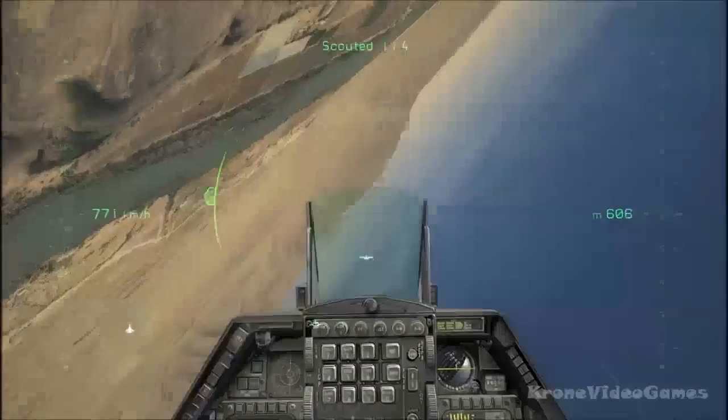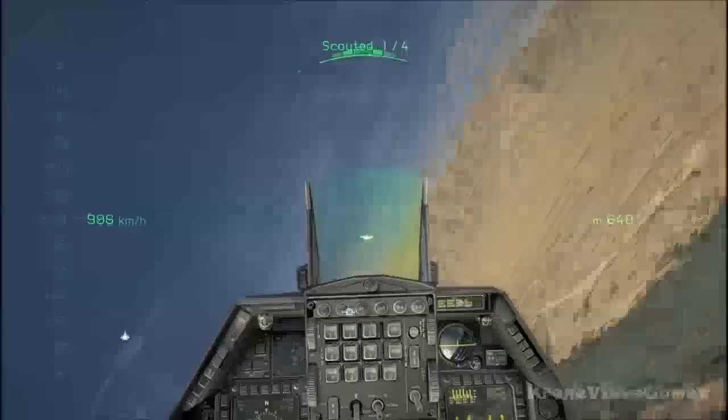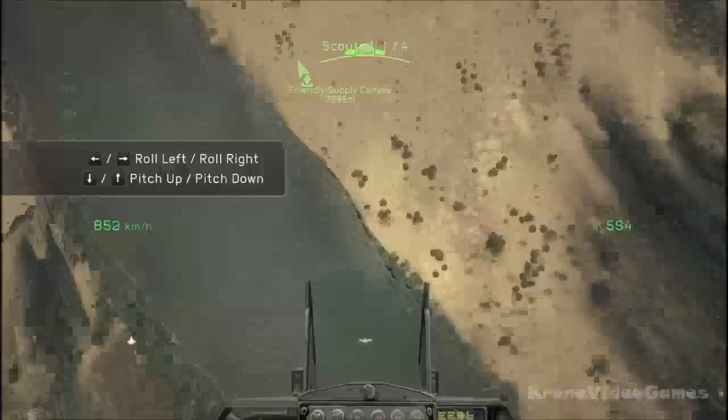Gunslinger 2-6, shortstop. New contact at 2-8-0, 6 miles. We got a supply convoy moving through the area at this time. Check the area for hostiles.